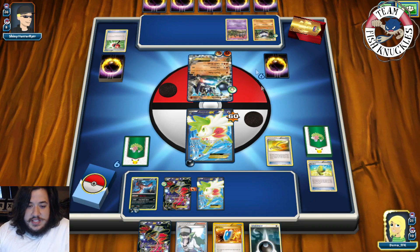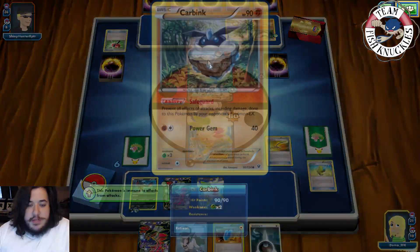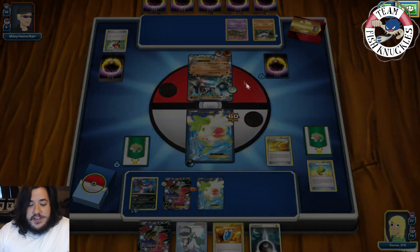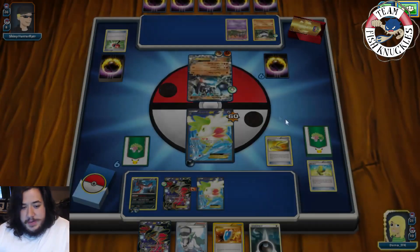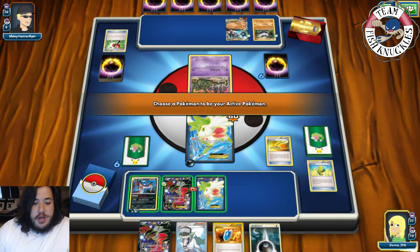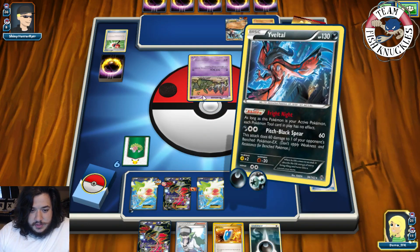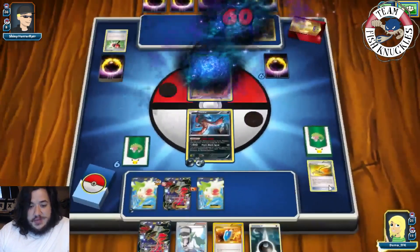Let's see who my opponent sends up — Trubbish or the Carbink? Now luckily we'll be able to spread this damage, but we will not be able to take a knockout this turn. The Carbink has a one retreat cost, the Trubbish has a two retreat cost. Here comes Trubbish. We're going to send the Fright Night Evital and pitch Black Spear — 60 and 60 onto that guy as well.